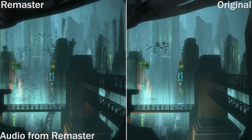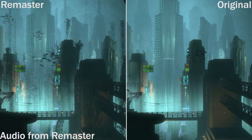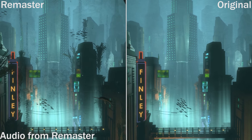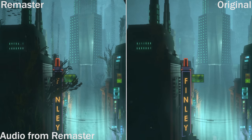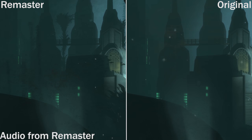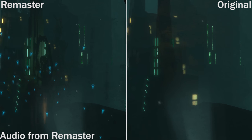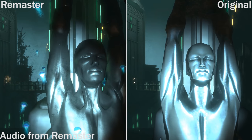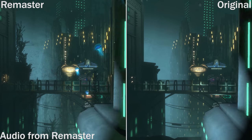Here we can see the comparison between the main parts — the very striking sequence at the start of the game. You can see in the remastered version there is a lot more sea plant work and a lot more seaweed and things. You can see some starfish on the bottom left there now — you can't see that in the original. There's lots of jellyfish in this remastered version. I think they're kind of throwing a lot more sea creatures in just because they can.